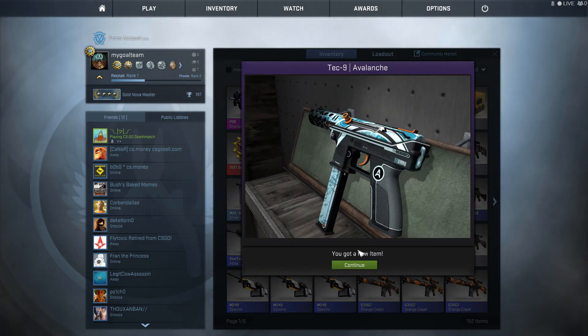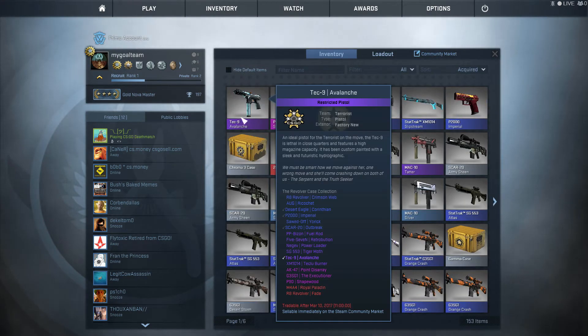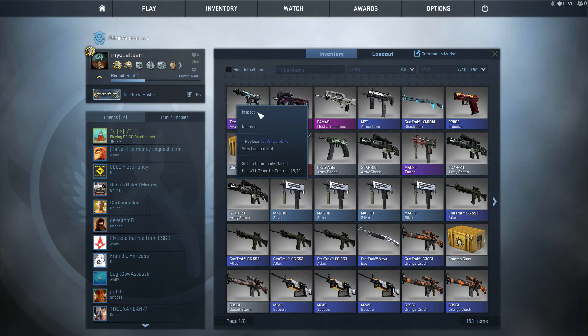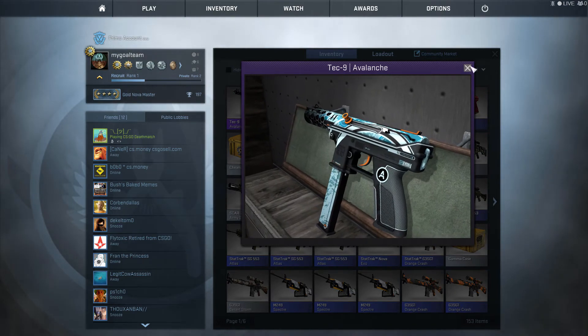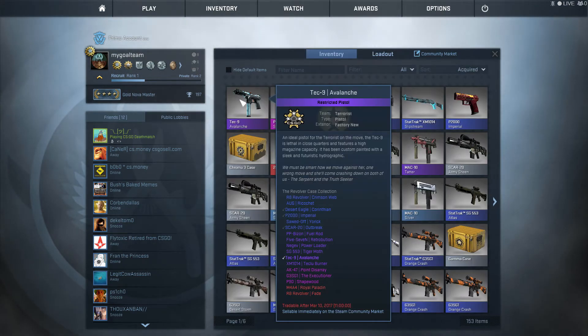Avalanche! What I said to you — Avalanche! Avalanche is cool. Even a cheap trade-up contract can bring you a really nice mood and nice gun — like a brand new Avalanche, more than four dollars.